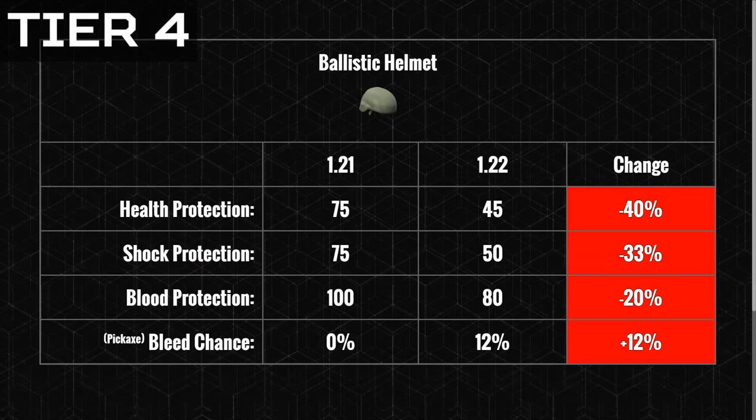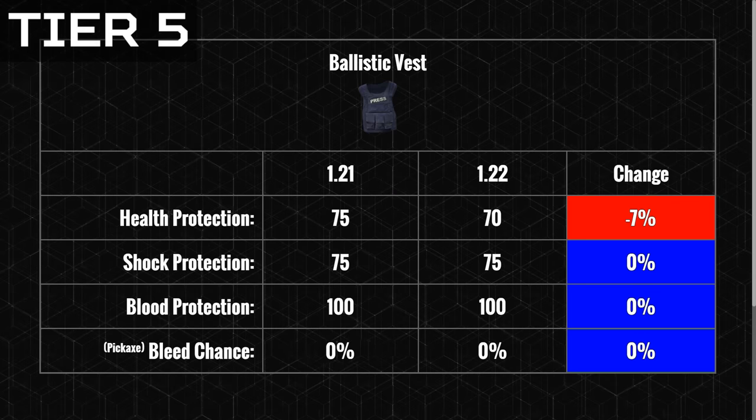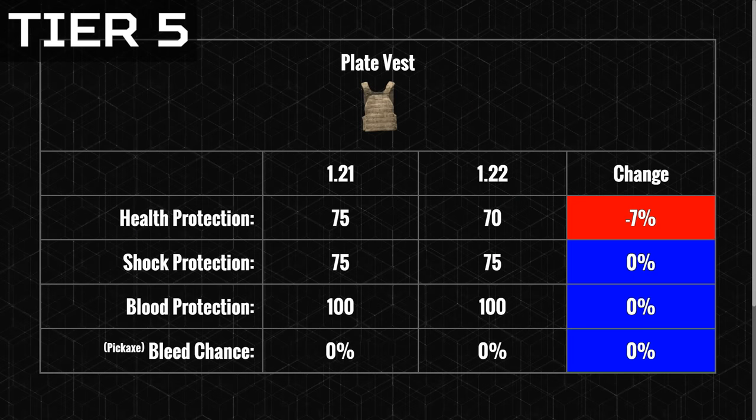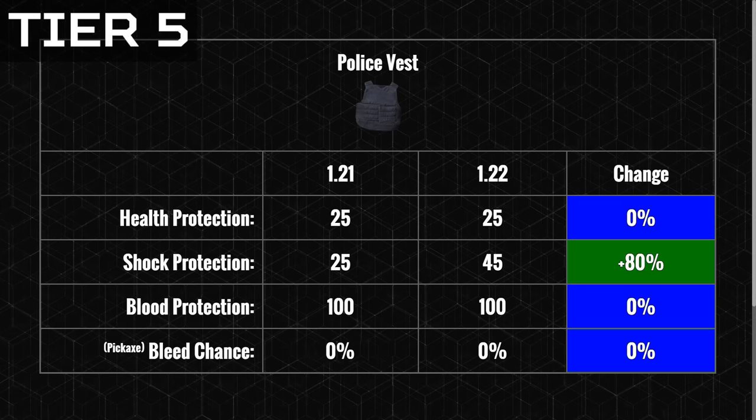Tier 4 contains helmets that offer good protection, giving increased health and shock damage protection compared to tier 3 stats. Tier 5 armor is the only armor in DayZ that is bleed resistant — so no matter the melee weapon used or the infected that hits you, there is absolutely no chance for you to bleed on any body part that you attach one of these pieces of armor to.